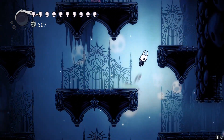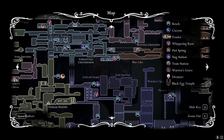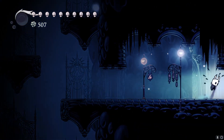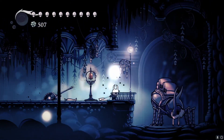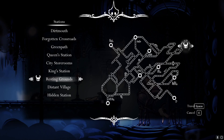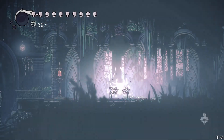Today we are going to explore the Queen's Garden, which is one of the major areas left to explore. We also have some parts of Fog Canyon left. That is kind of the last major area in the game. After that there will be no new areas to explore, but there is still enough content for a lot more videos. We'll go to Queen's Station first since it's closest to the Queen's Garden area.